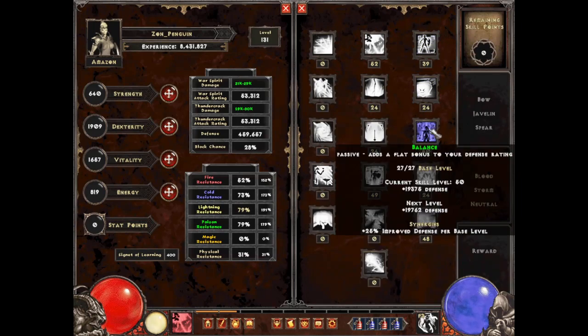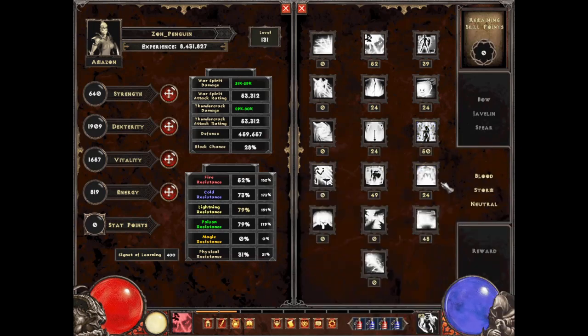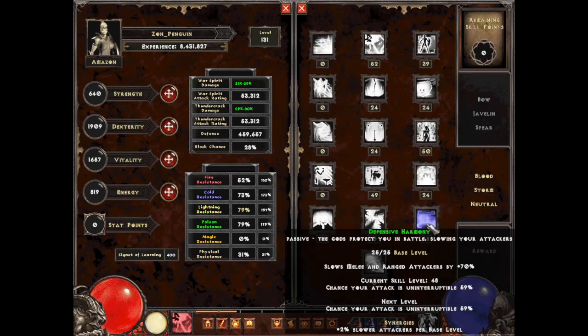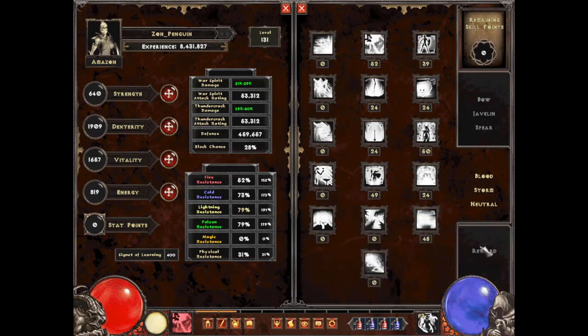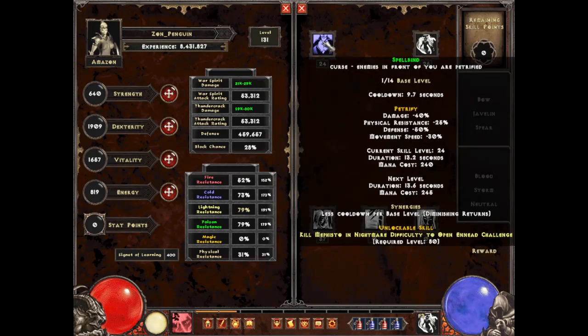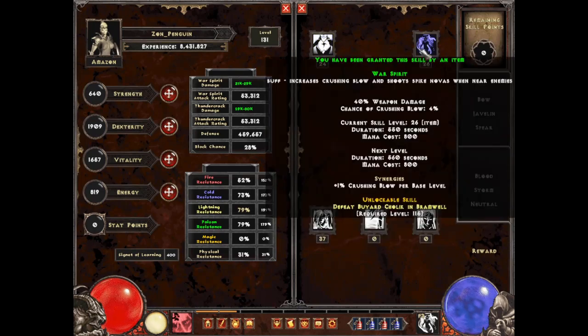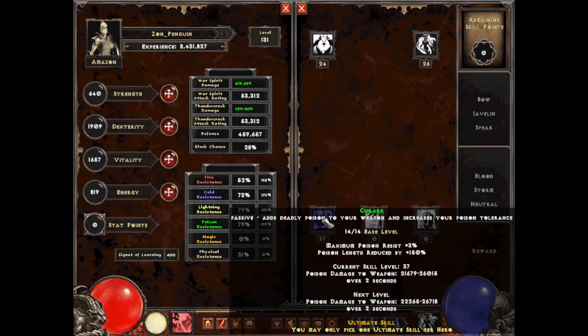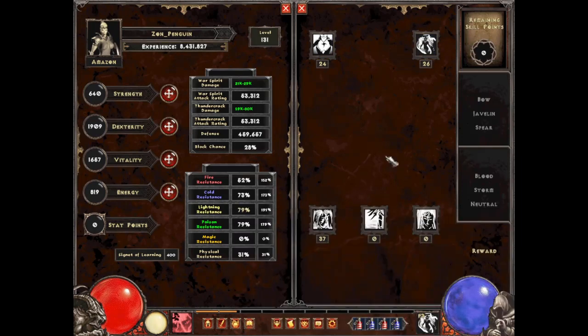In the neutral tree, put one in Wild and Free — we'll come back to that — and one in Fire Eventals. We're going to max out Balance, put one in Frenzy, then max out Defensive Harmony. For reward skills, put one in Spellbind and one in War Spirit, then max out Career.